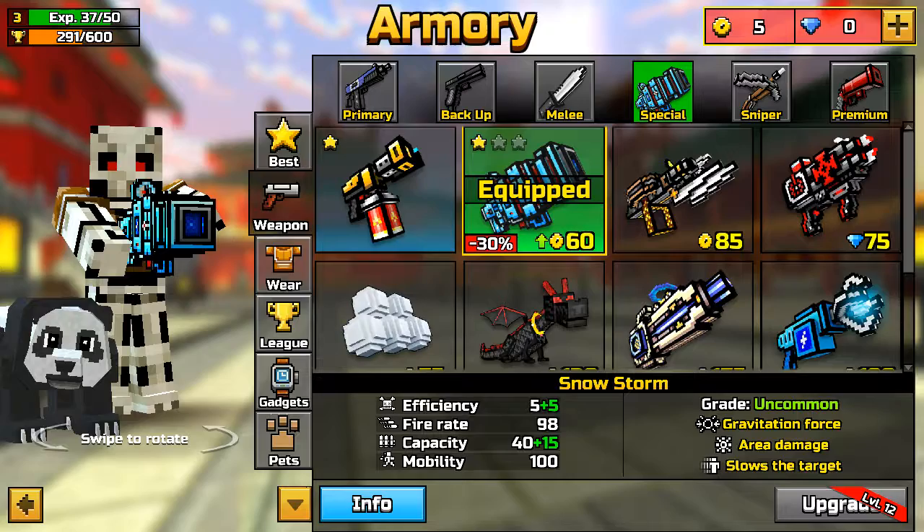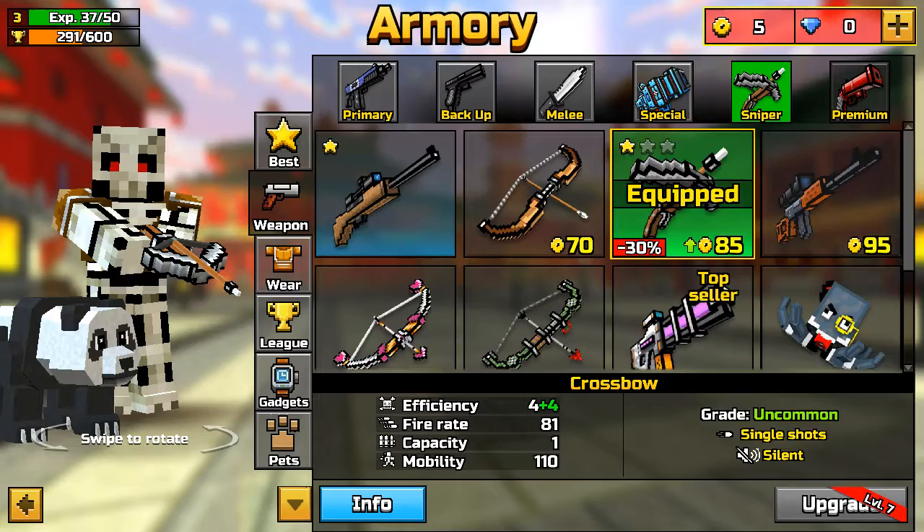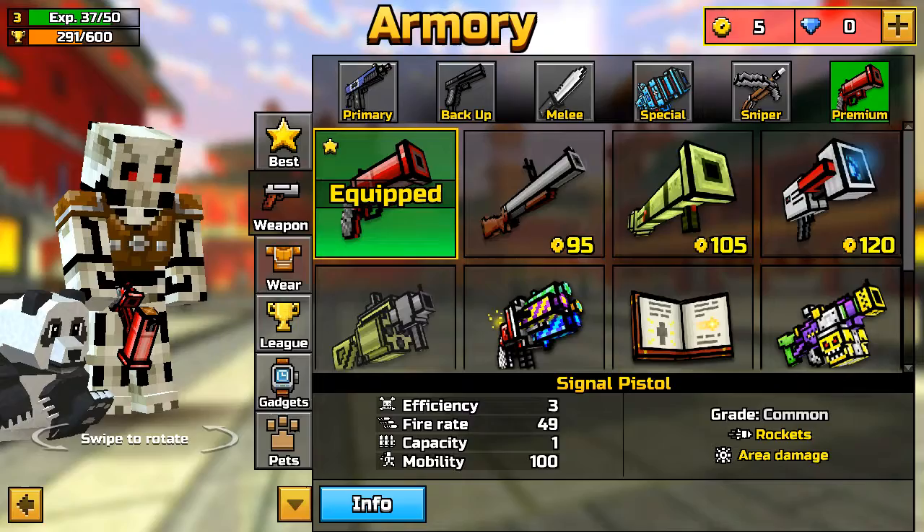You first got this. I have bought this. Then you will get this. I have bought this. And this is premium weapons.